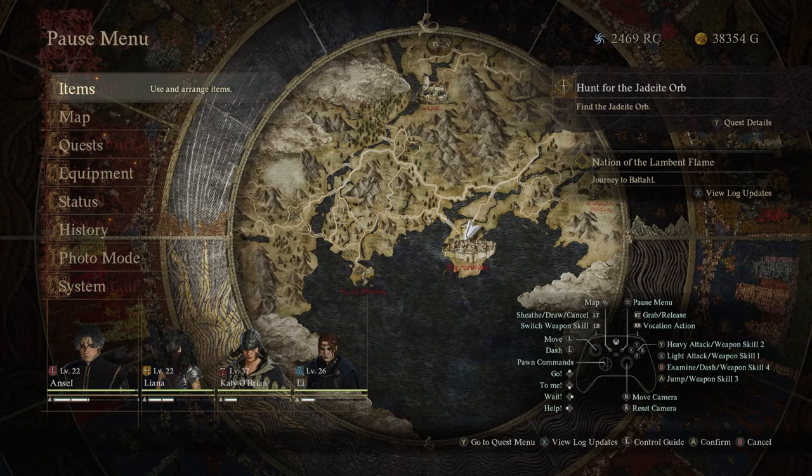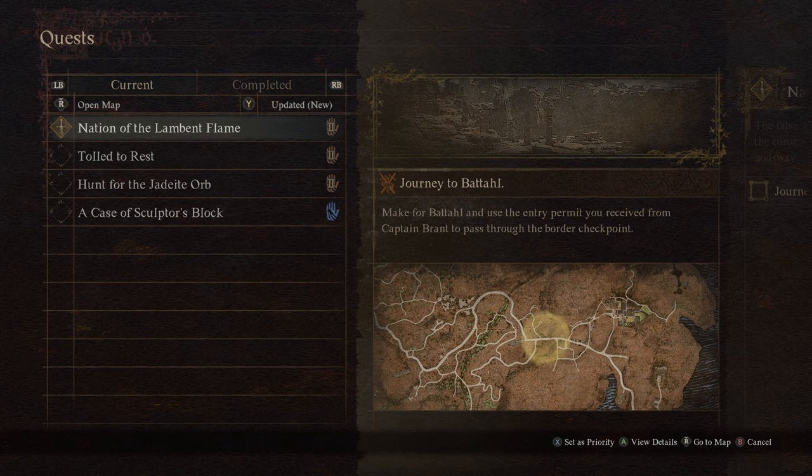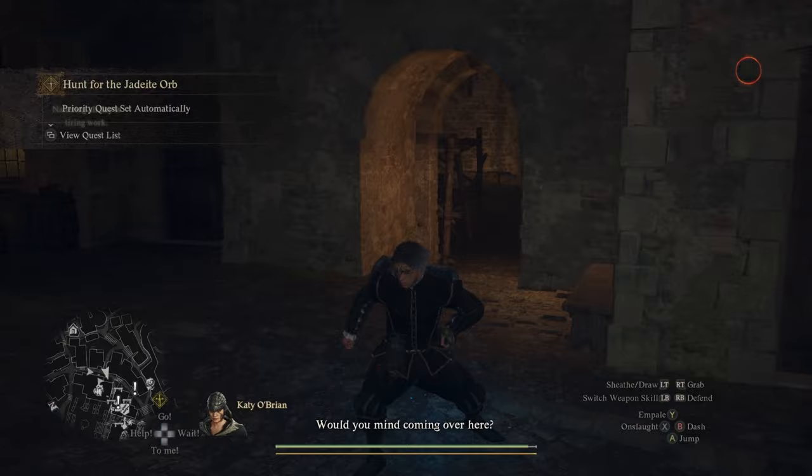I don't believe this is actually required to start the quest since no quest is added to your log until you actually speak with Sven, so if you don't get this interaction, you should be able to head straight to Sven who's residing in his chambers without requiring any special armour or masks. Here's an easy way to get there.